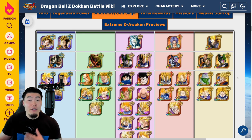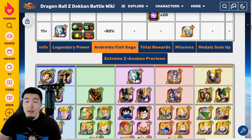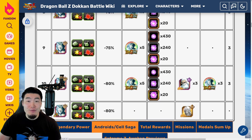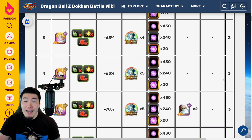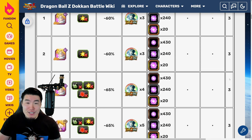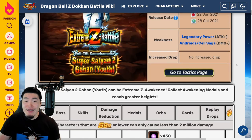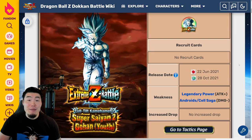That is essentially everything you need to know about this Extreme Z Battle. There is no additional damage reduction against a certain type like other normal Extreme Z Battle events. But obviously, you don't want to bring any TEQ type units because they won't do very well against the INT LR Gohan. That is the Gohan Extreme Z Battle event.